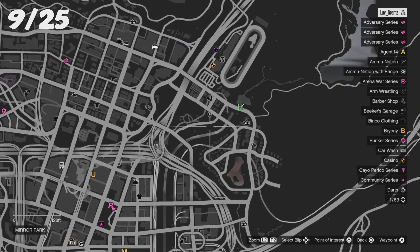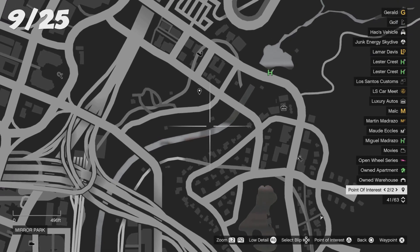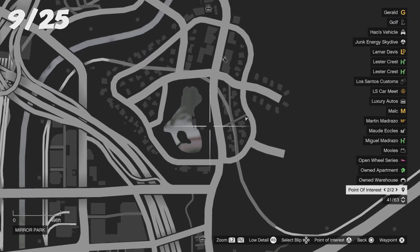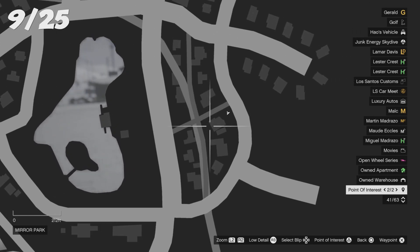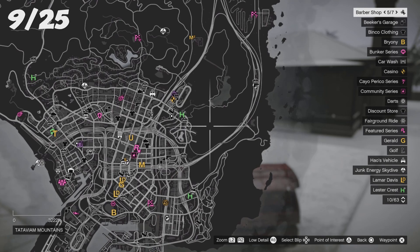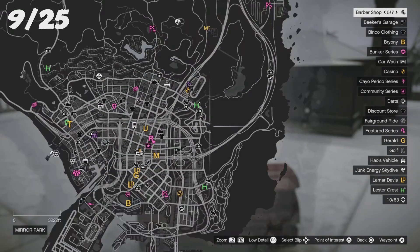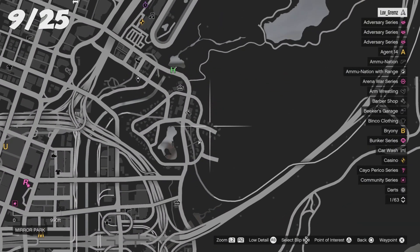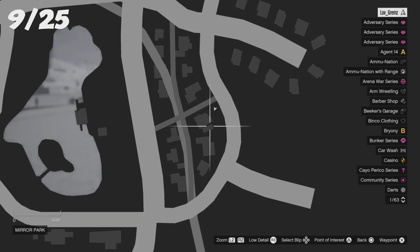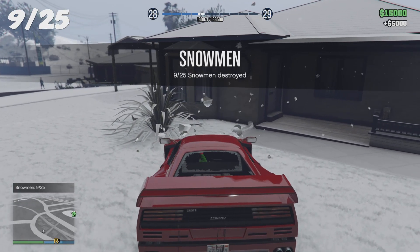For your ninth location, go right underneath where we just were. You'll see a little pawn shape and a black line — go underneath that black line. If not, zoom out of the map and you'll see two little cross or pointer shapes. Zoom in there and the snowman should be right there. That's your ninth location.